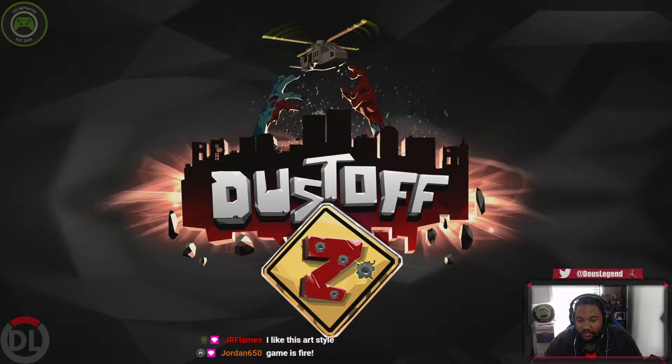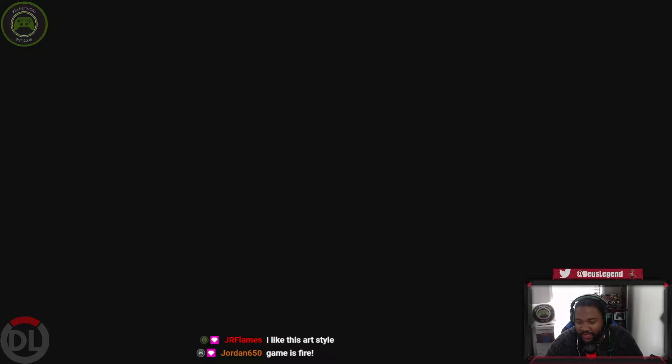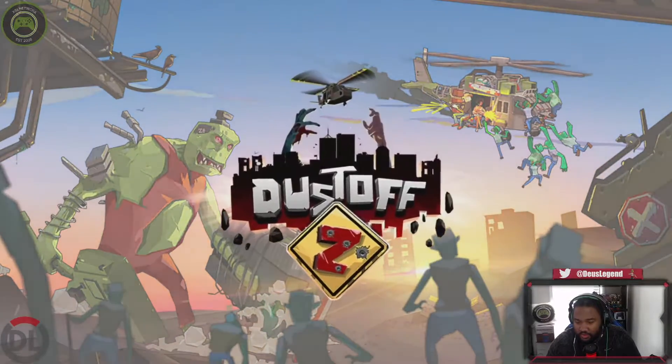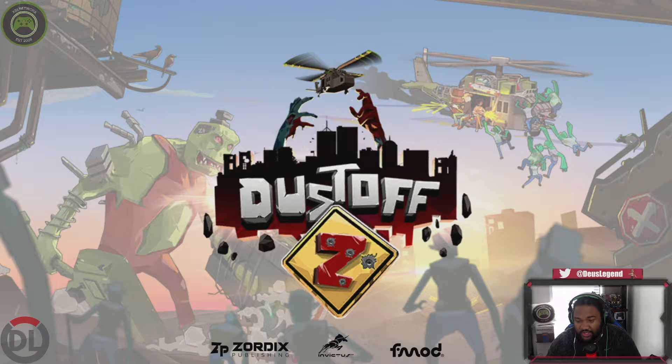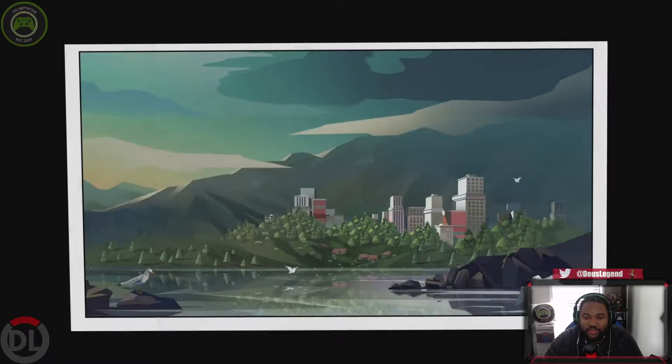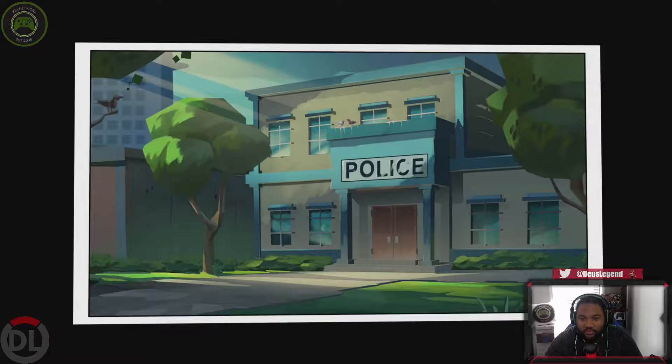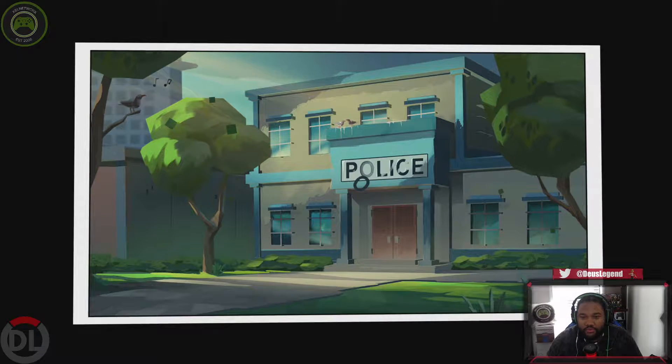Hey, it's Legend back here for XBL with another game preview. We're checking out Dustoff Z. This game was developed by Invictus Games, published by Zordak. Releasing on Xbox Store tomorrow, October 15th. I'll see if we have a price — don't have a price, probably $10 I would guess. Like to welcome everybody to the live stream, appreciate you guys for joining me as usual as we check out this game.